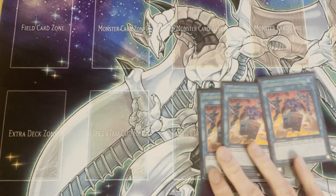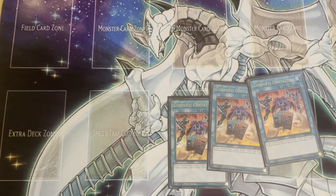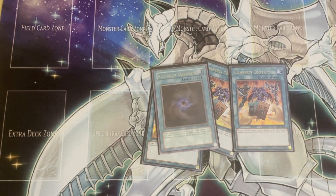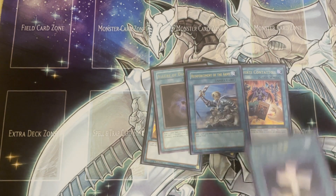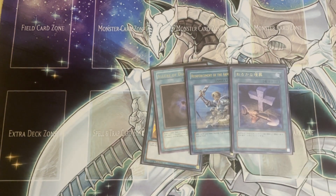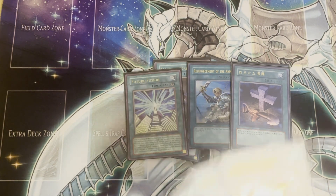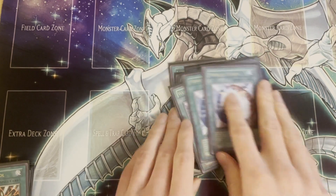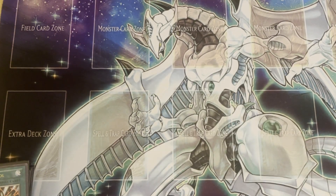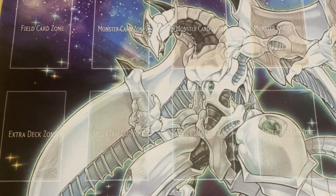Spells — we've got a ton of draw power. Three Convert Contacts, which is the main reason you're playing the Spatians in the first place. It lets you essentially turbo through your deck, set up your ceiling plays, and draw a bunch of cards. Also Allure of Darkness for additional draw power. Rota — standard, get Stratos or Armonite, amazing card. Foolish Burial — play this in this version of Diva Hero because you can send Cross Porter. Future Fusion and Miracle Fusions shouldn't need too much explanation — those just make the deck work and help you get out Absolute Zero, which is the crazy boss monster and the reason you play the deck.